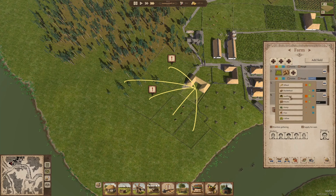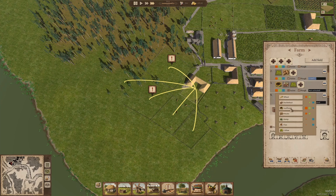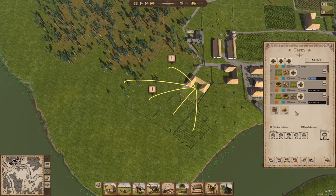Sunflower, buckwheat, fallow. Fallow, fallow, sunflower, buckwheat. What are we going to do with the buckwheat? Well, I don't know — we'll eat it maybe.